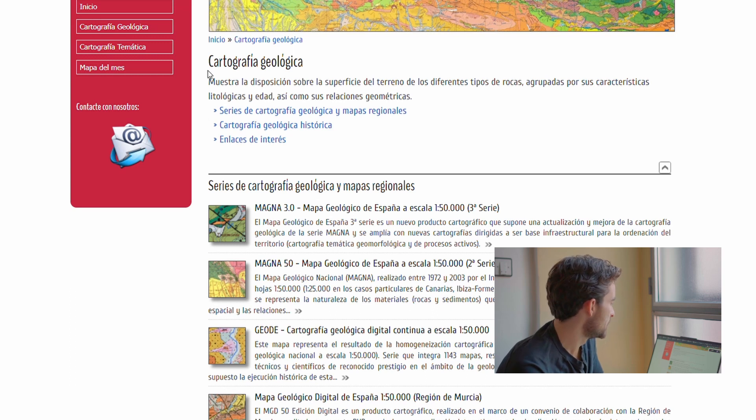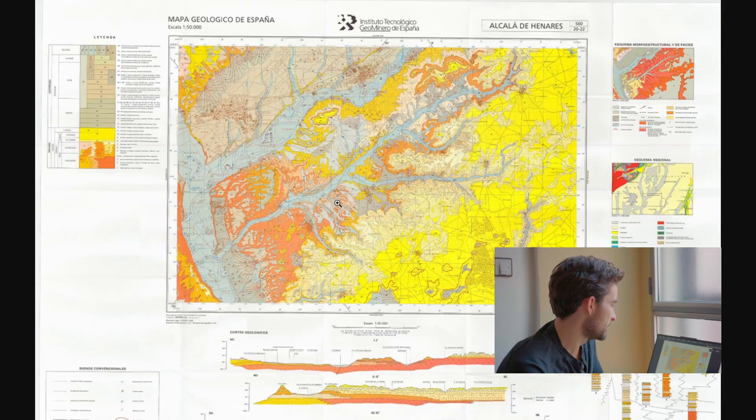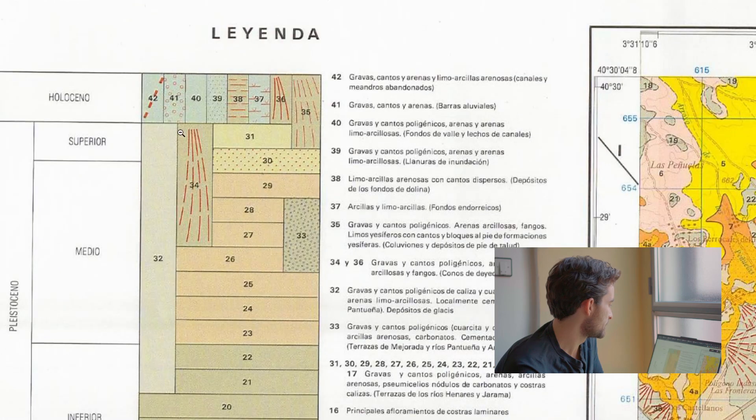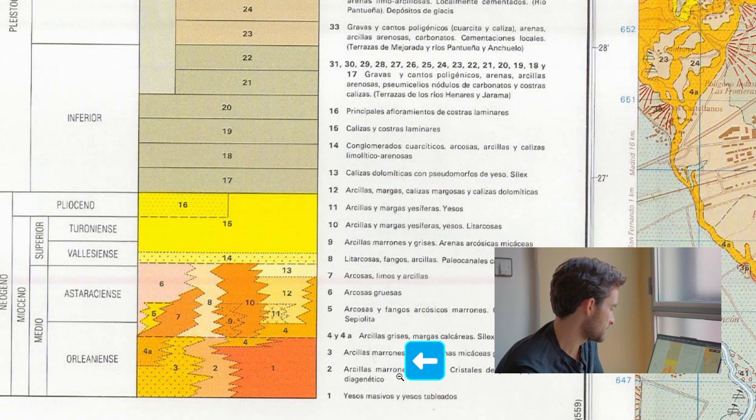I have to go out to Alcalá de Henares, and that's this town here by the river. Rivers are often a great place to look for clay because they both transport clay and carve out the earth so you can see different strata. I'm going to look at the legend here and look for layers that have clay. Arcilla is clay in Spanish. There's lots of clay down here, and I want to look for some of these orange colors — looks like a lot of clay.